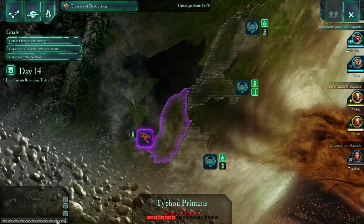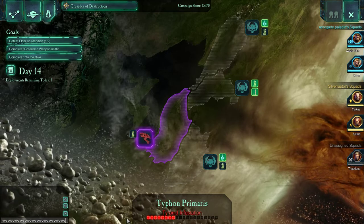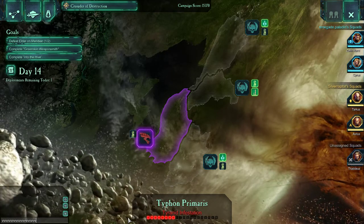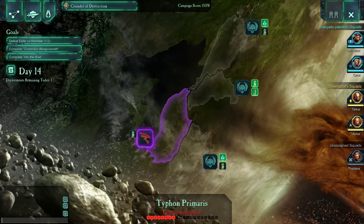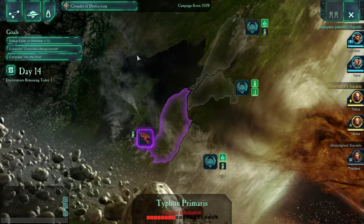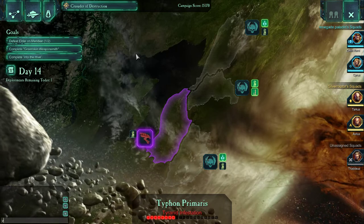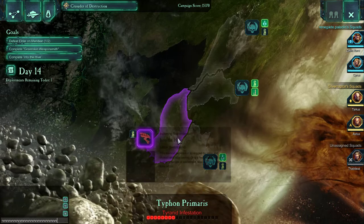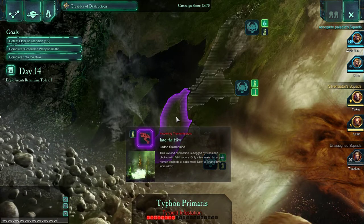Yeah, that's fair, as long as we don't have an emergency on another planet. Emergencies are emergencies. But if we get the mission done, and usually these emergencies have like five days, it could give us a chance to just do the emergency on the same day. Anyway, we are on our second deployment of day 14, and we are going to do Into the Hive.